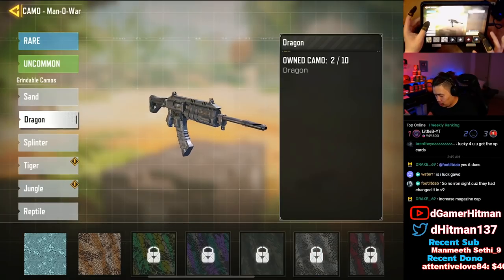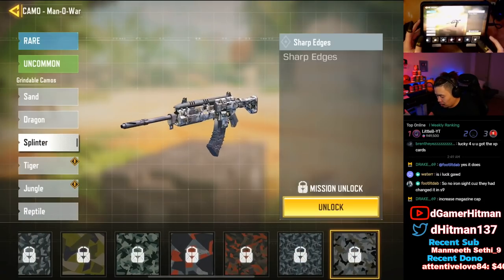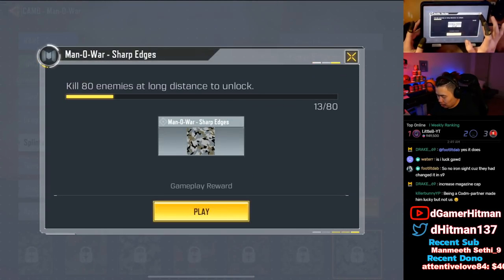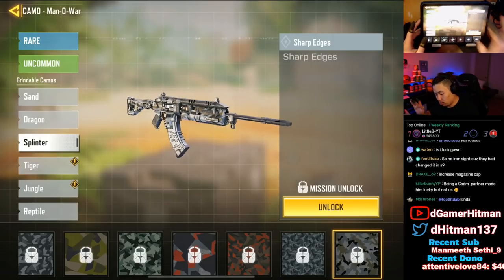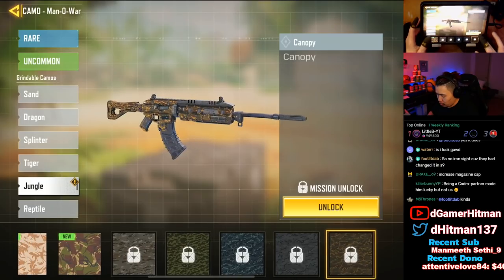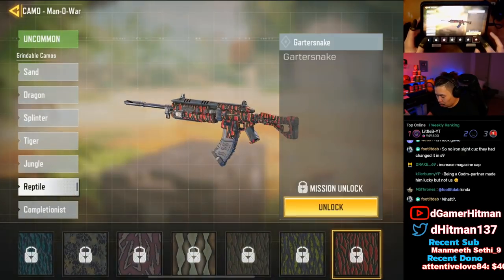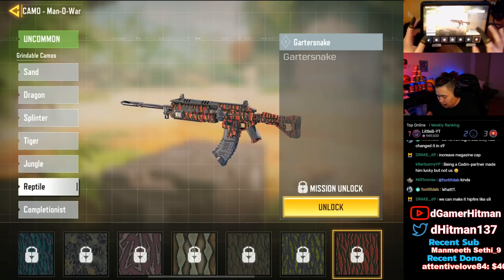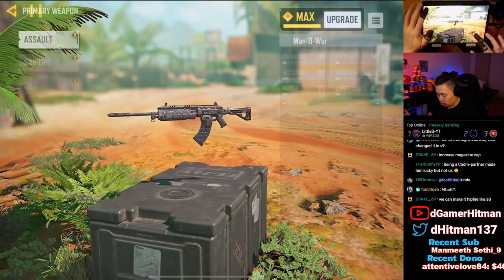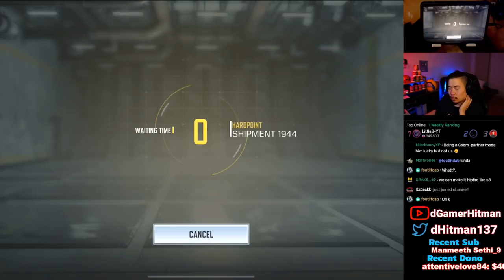This is going to be the long one, but we'll get that as we're grinding. The dragon camo requires hip fire kills, which I usually grind at the same time as headshots. The long shot we'll do later — that's specifically a different map. We got all the kills with full attachments. We need a bunch of headshots, which will take a long time, and then 80 kills with no attachments, which we'll do right now. I like combining this with hip fire at the same time.